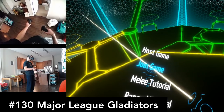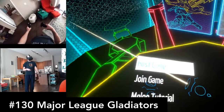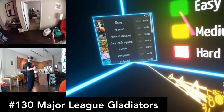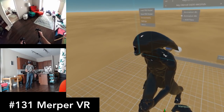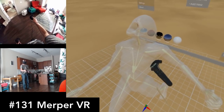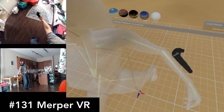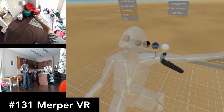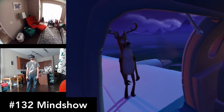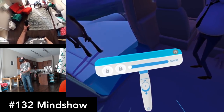Major League Gladiators is a free co-op multiplayer game. I couldn't find anyone to play with online, but if you're lucky enough to find players, this looks like it could be fun. Merper VR is a free 3D animation application in VR with lots of characters to pose and environments to choose from. If you're into 3D animation, check it out. Similarly, Mineshow does 3D character animation, but this time it uses you as the performer rather than posing a puppet. It's well-crafted and approachable — highly recommended for any creative types.